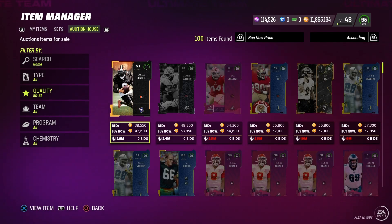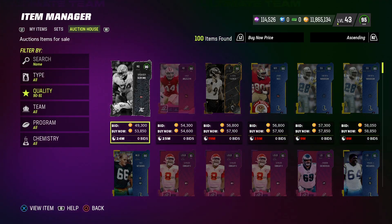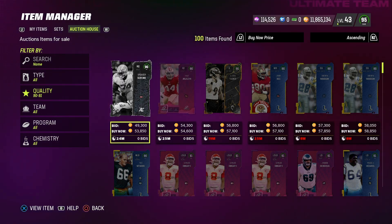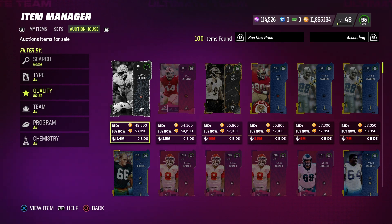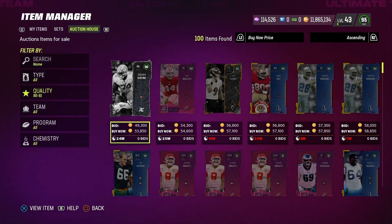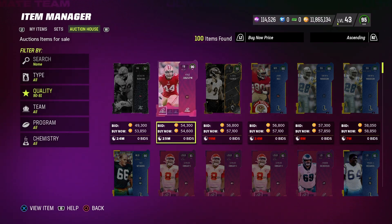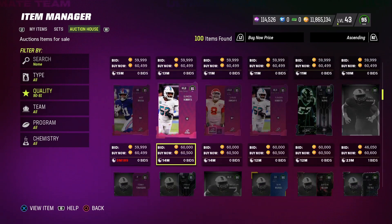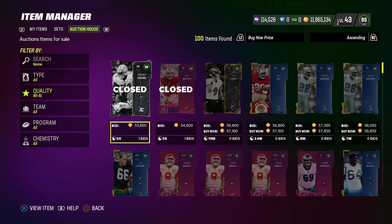If I just refresh this — yep, that's already gone. The lowest price right now is 53,850 coins. So I could almost guarantee you that if you list your 90 overalls right now, you can list it for 53,500 coins or 52,500 or 51,500 or whatever you want to do, and that card is going to sell. You want to make sure that you list it only for one hour though, because the cards showing up are the 100 cards expiring the soonest. Anything passed that is not going to show up here.